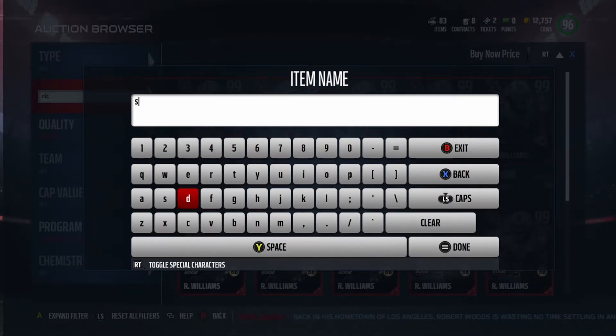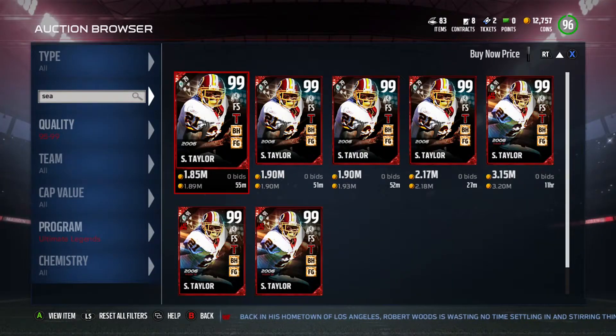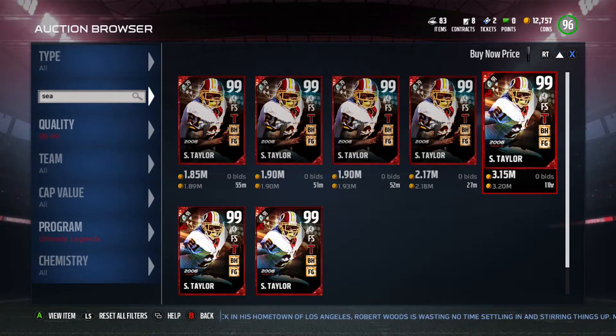Now we're going to go over Sean Taylor's card. He has an Ultimate Legends card that's going for 3.2 million. Sean Taylor is a very popular card in this game, so I'm not surprised by that price.